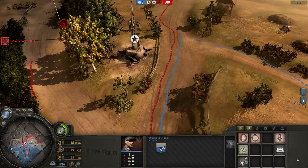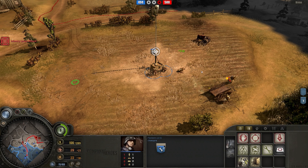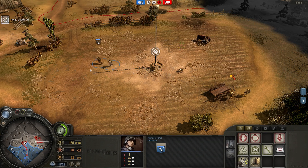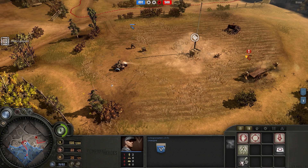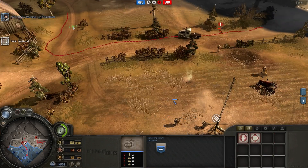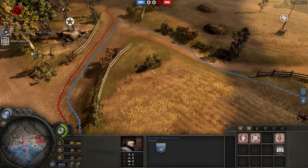Pioneers are fighting the engineer squad, but pioneers will not win against engineers one-on-one most of the time. So I have brought up my bike over here to the right, and I backed up my pioneer squad so that they can get cover from the bike. There's also a fight going on in the middle of the map where my Volksgrenadier squad moved after the rifle squad went into the building, but I forced those rifles back.